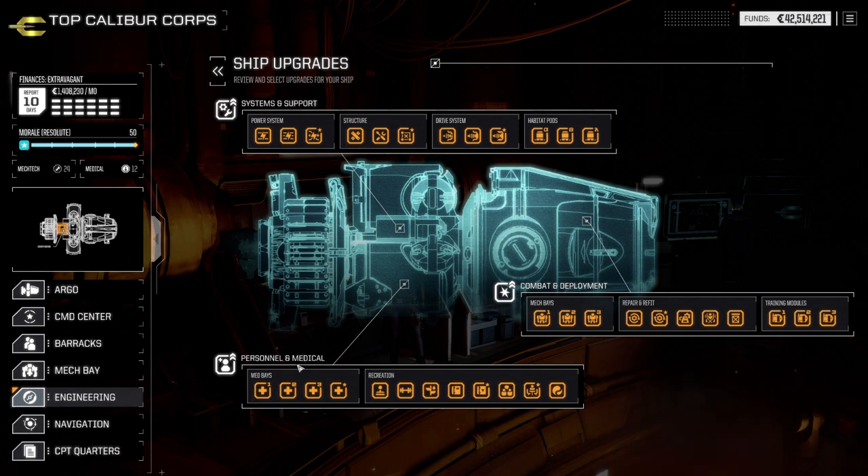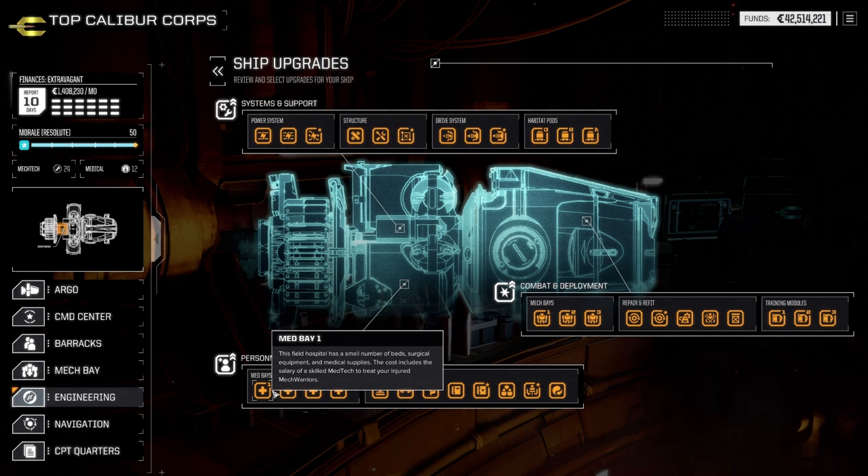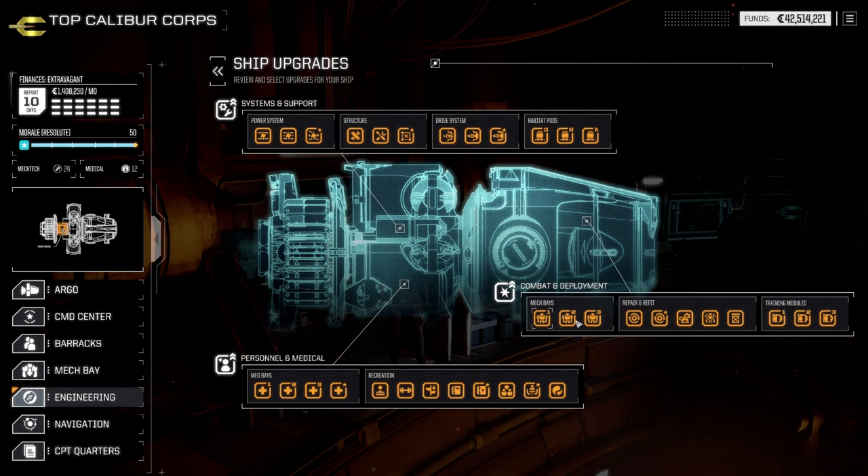Your med bay is also important. The combat in this game is a lot like the XCOM games — especially XCOM Enemy Unknown. Your goal is to keep your pilots out of med bays as much as possible, because you may have a mech but if you don't have somebody to pilot it, that mech isn't going anywhere. The more mech bays you have, the more mechs you can hold; the more mechs you have, the more money you're paying per month. So early on, keep your team small and your mechs focused.